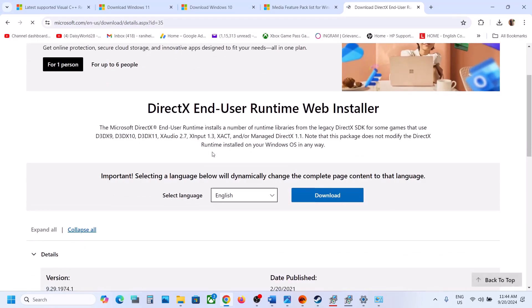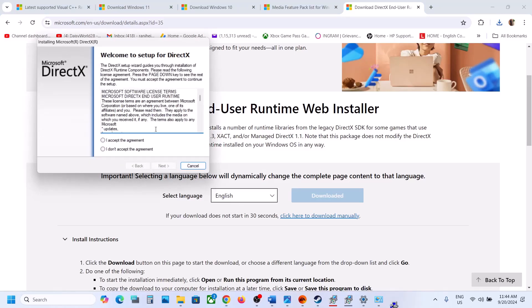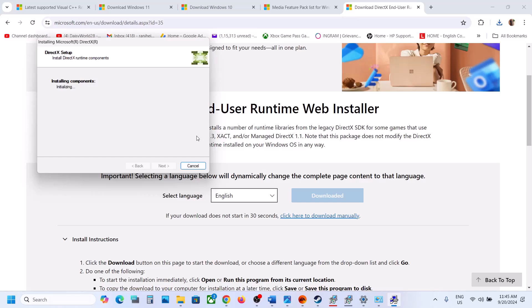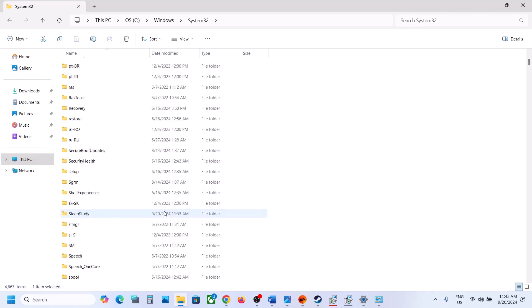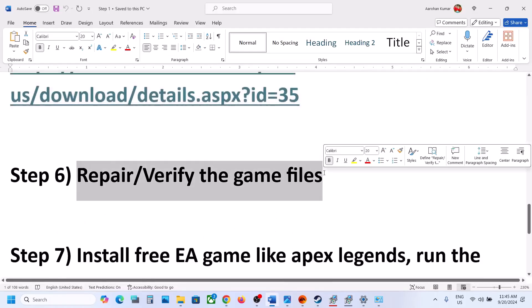Copy the DirectX link from the video description and open it in a browser — it will take you to the Microsoft website. Click Download, run the file, click yes to allow, accept the terms, uncheck Install Bing Bar, and click Next. This may take a few seconds or minutes. Once done, click Finish. Go back to System32, refresh, and the d3dcompiler_43.dll file will be back. Launch the game and check.